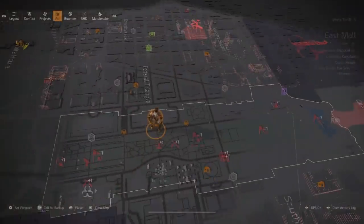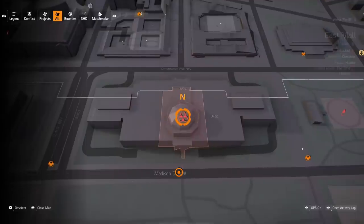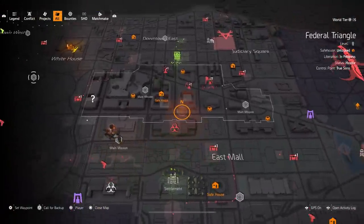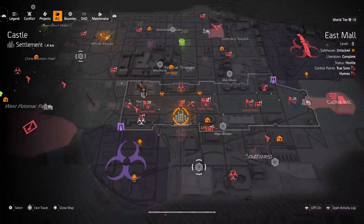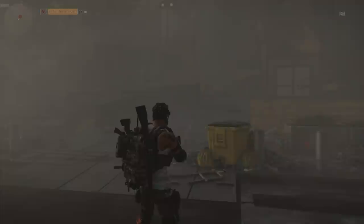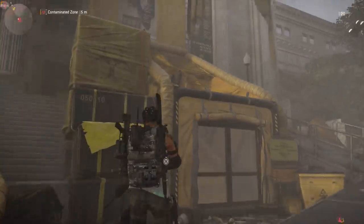This secret area is a contamination zone that is just south of the Federal Triangle and just north of the Castle settlement. There's a mission to the west of it that you can fast travel to and run directly east and you'll land right at this contamination zone. It has three collectibles, some gear loot boxes, plus some stuff that you need to unlock.